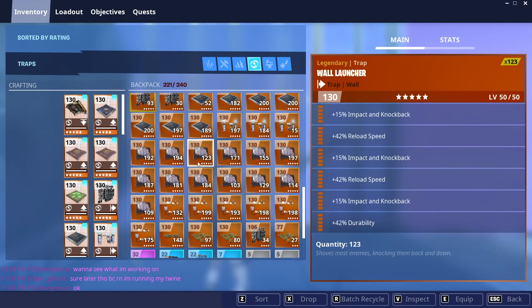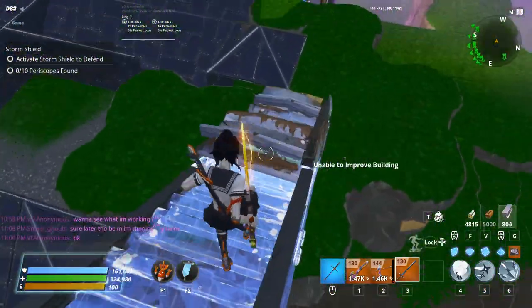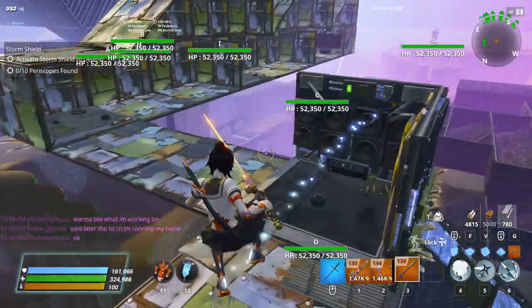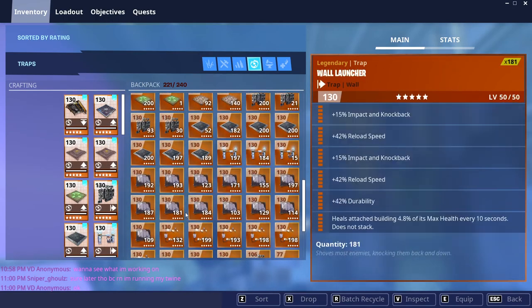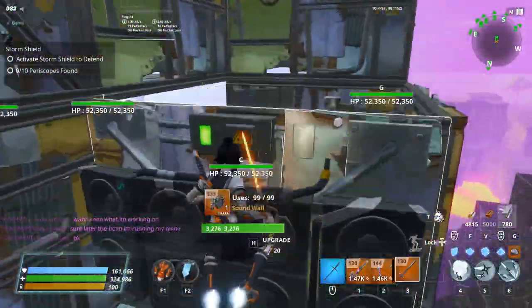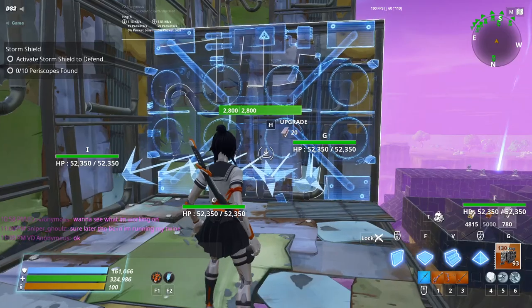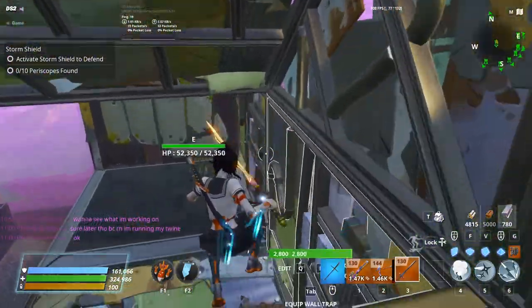This right here is going to be a four times impact reload heal wall launcher. Then you are going to have an increase health wall spike on the back side of this. Right here this is going to be a three times impact wall launcher — a three times impact wall launcher. Then right here you're going to have a healing sound wall, another healing sound wall, and that should be all of that.